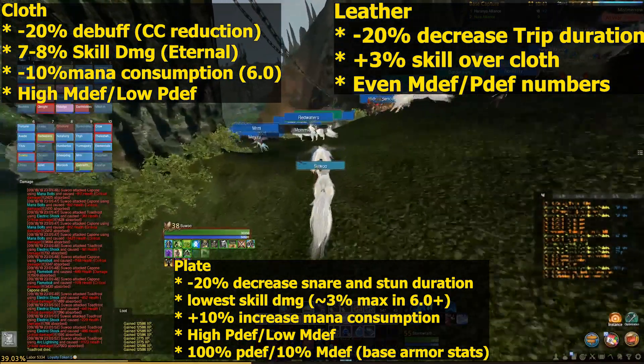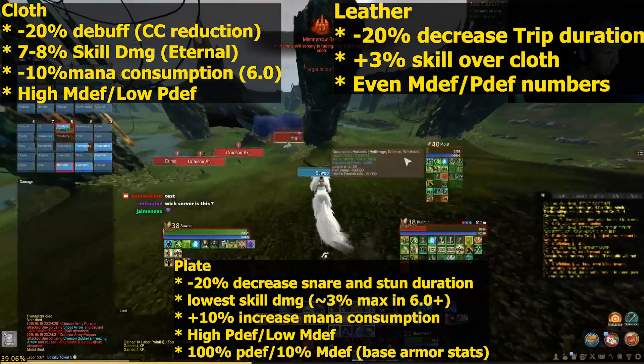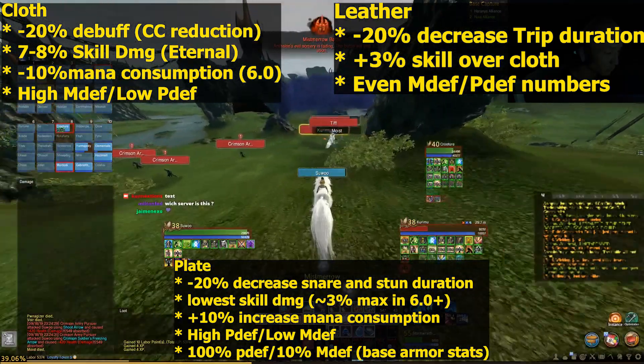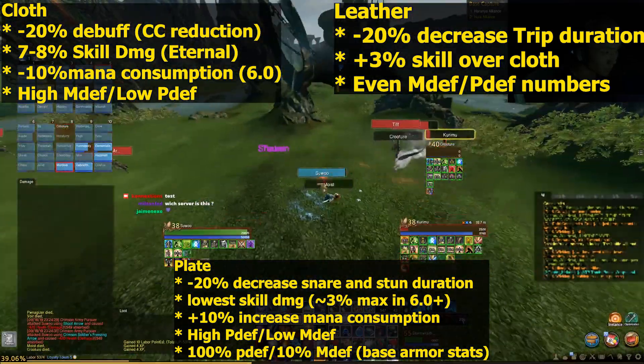With leather, it gives you a negative 20% decrease in trip duration, about 3% more skill damage over cloth, and it has equal magic and physical defenses.